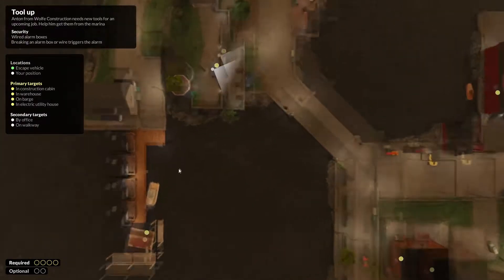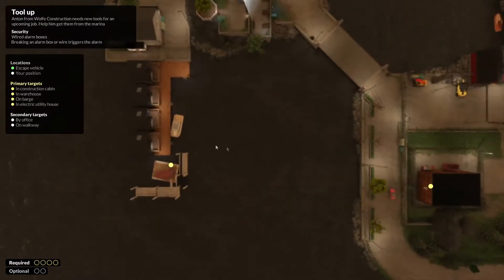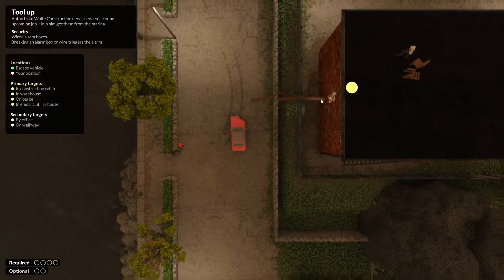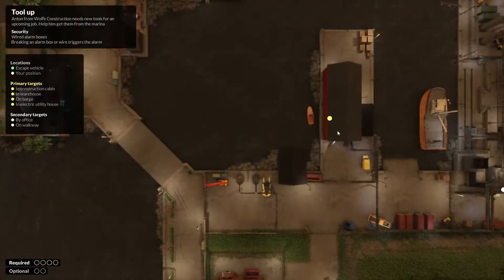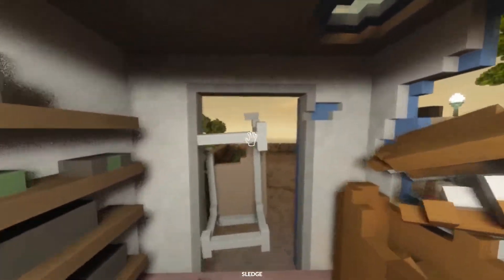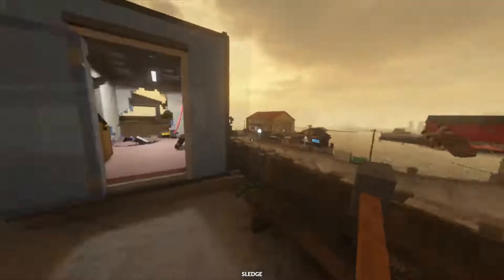So here's the plan: we start here, grab this one, run down here, grab this one, jump in the boat, zoom over here, go up here — I have this amazingly constructed bridge right here — grab this one, jump out into the car, drive around to this one, jump out of the hole in the boat to the escape vehicle. It's a foolproof plan. There's no way it can fail because it was made by me.